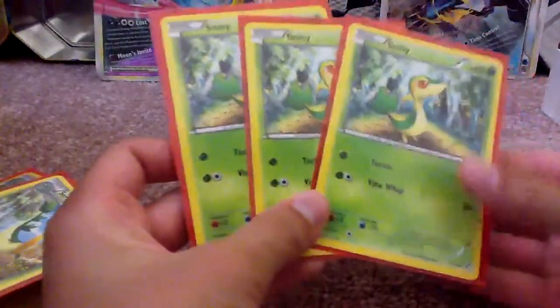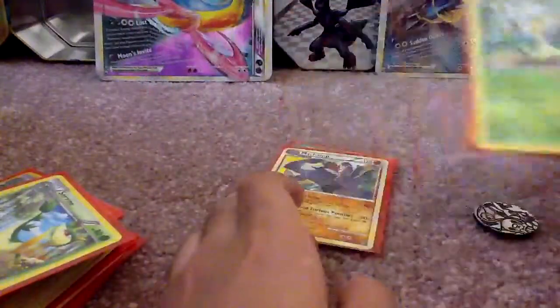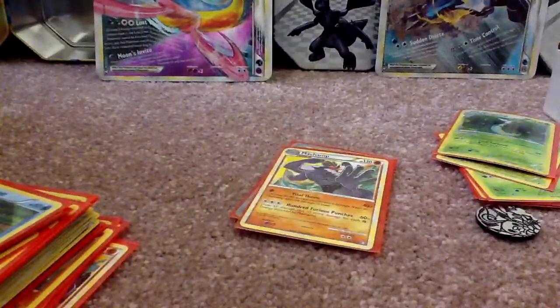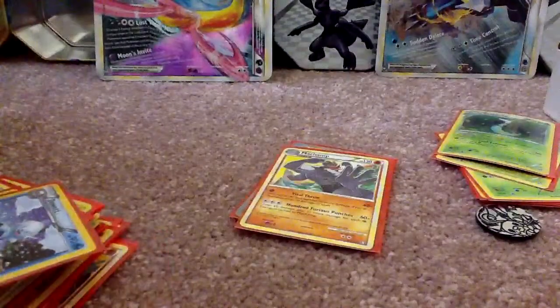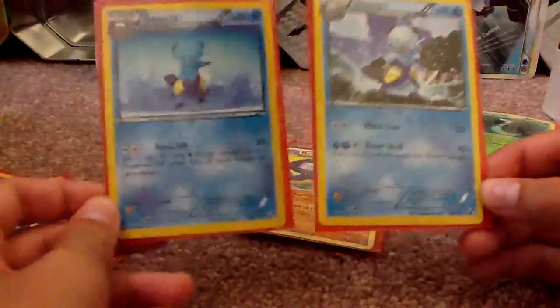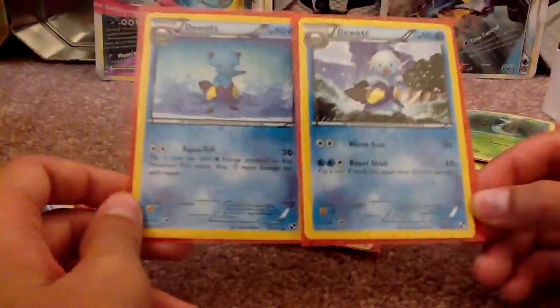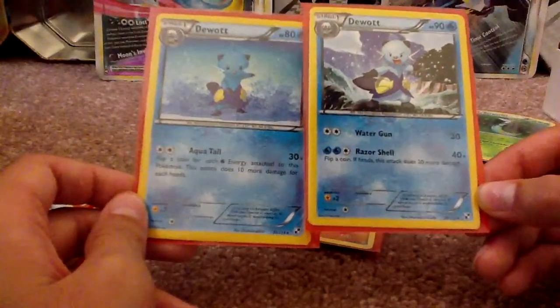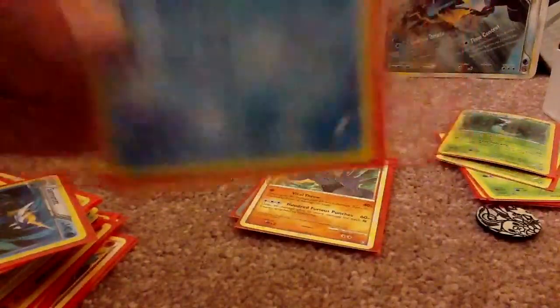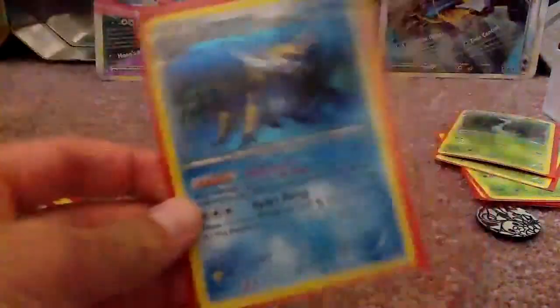We have 3 Snivies, Servine, and then Serperior Holo. We have 2 Oshawotts. This one's made from 5-band graphics by Masakazu Fukada — you tell me how to pronounce that. And then we have Samurott Holo Ability.